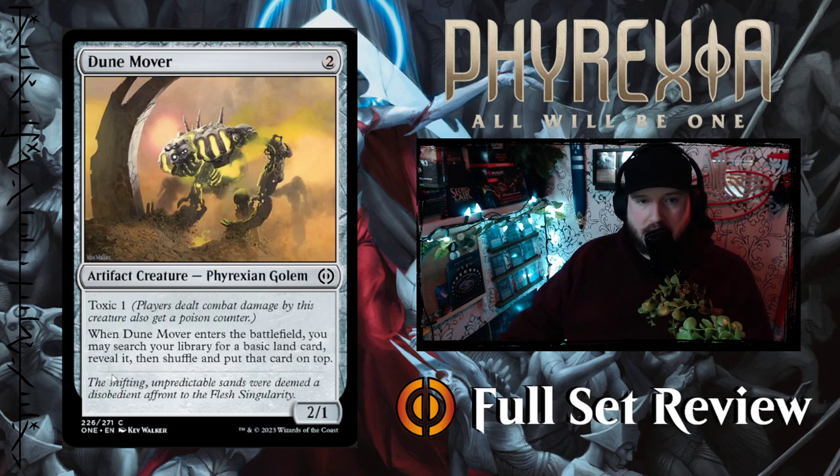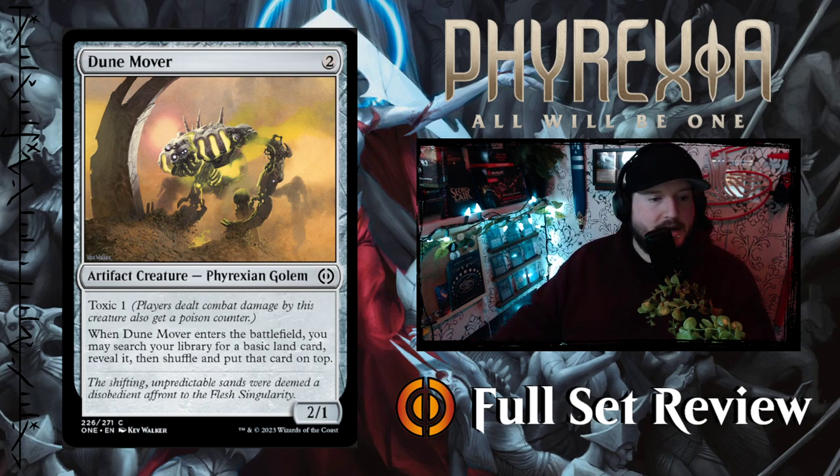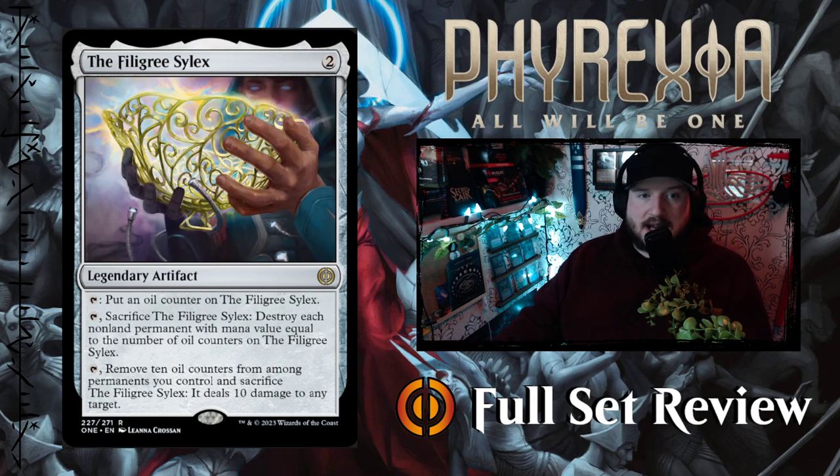Next up we've got Dune Mover — for two colorless you get a 2/1 Phyrexian Golem artifact creature with toxic one. When Dune Mover enters the battlefield, you may search your library for a basic land card, reveal it, then shuffle and put that card on top. I like that — that's okay. These cards are all in alphabetical order, which is how Wizards of the Coast numbers their sets, so we'll get to the other skull bombs in a minute.